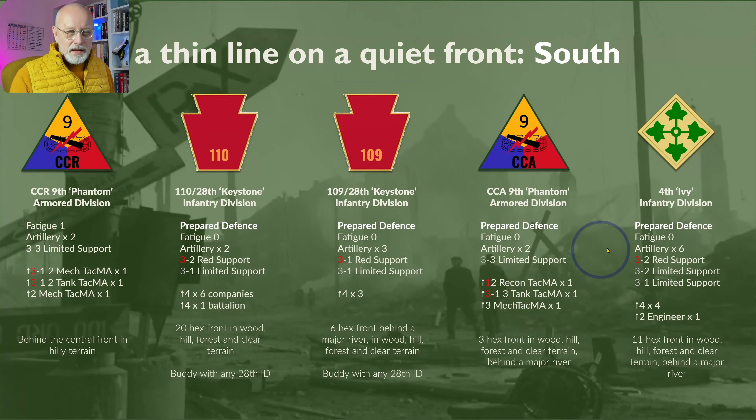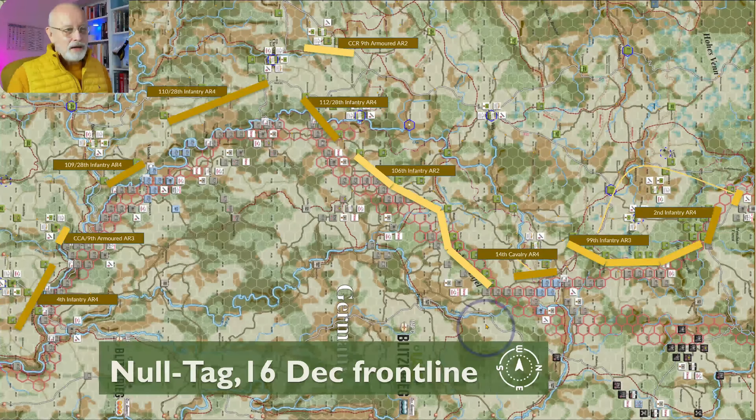CCA from the 9th Armoured has a small three-hex frontage but is a relatively weak unit with AR mainly 3. Finally, part of the 4th Infantry Division — similar to the 2nd Infantry Division, very experienced with AR-4 units, plenty of support and artillery — has to cover 11 hexes of the front. Looking at the map, you are looking west with the Germans below. North is up with the 99th and 2nd Infantry Division together, then the 14th Cavalry, the extended 106th with its AR of 2, the 28th divisions, with a little bit of CCR-9 behind, CCA 9th Armoured, and then the 4th Infantry holding the other flank.